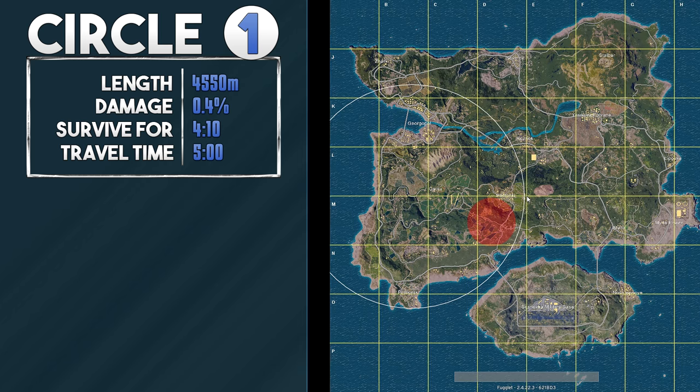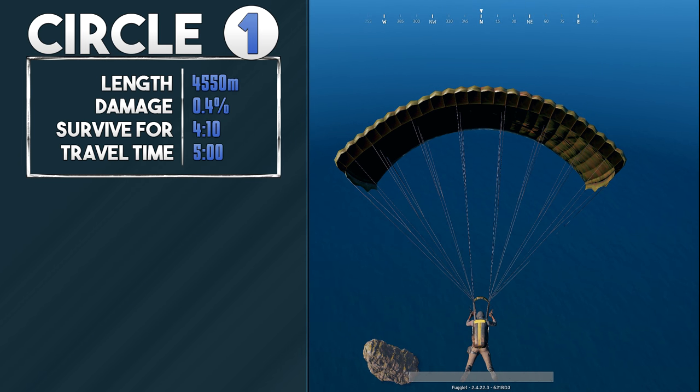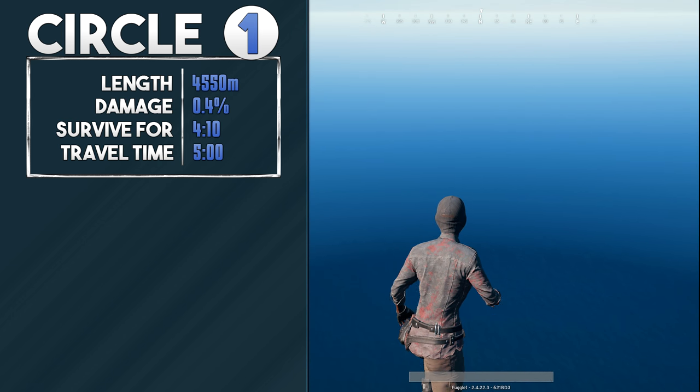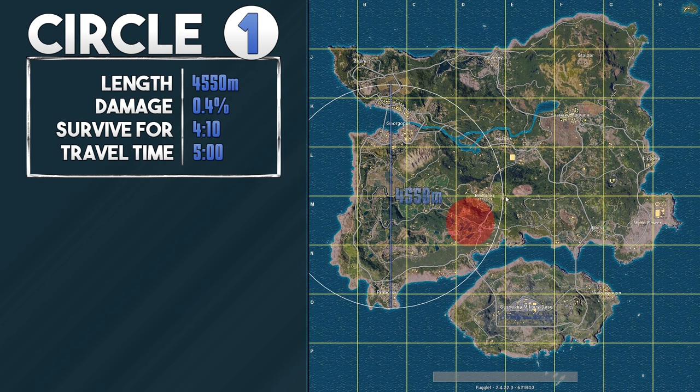The only way I could actually get the exact numbers of how long a player can survive outside the circle was by parachuting out of the map. For anyone who thinks they can use this as an exploit — you cannot. You will die from the blue circle and lose the game. The blue circle takes a whole five minutes to connect to the white circle, which leaves a lot of room for making it there and planning how to get there.